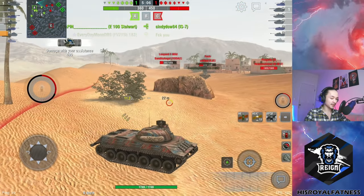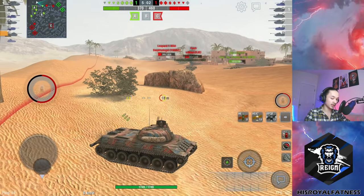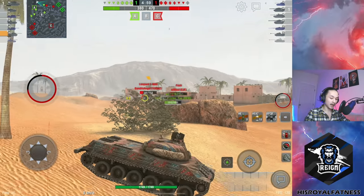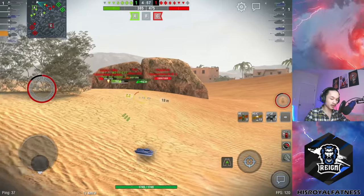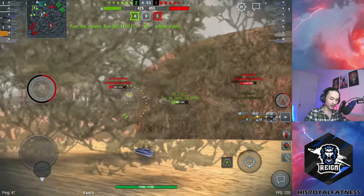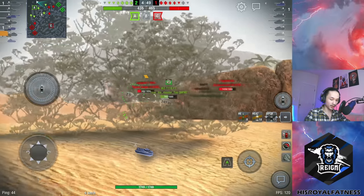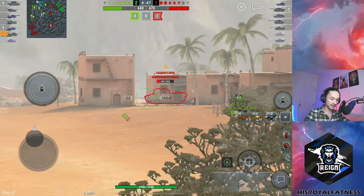Very important — notice what I did there. I used this bush as full cover so the Leopard couldn't spot me. If the bush isn't completely translucent, it's full coverage — the Leopard could not actually spot me there. I also aimed for track shots, and by aiming for those track shots, I was able to guarantee that Leopard lost almost all of his hit points in just a few seconds.